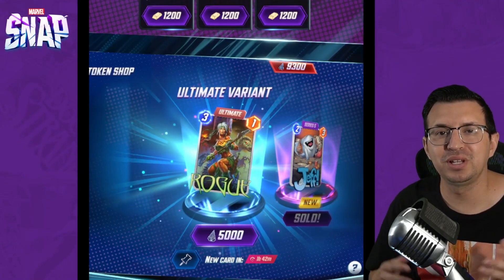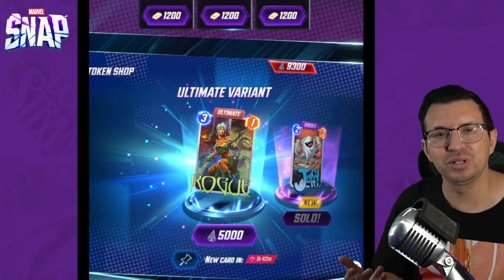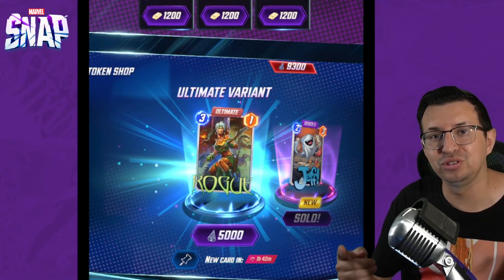Marvel Snap recently updated their token shop, so now there's a dedicated section just for ultimate variants. You might be wondering which one of these you should actually drop 5k on. Let's quickly go over all 13 available currently in the game and see which one you like best.